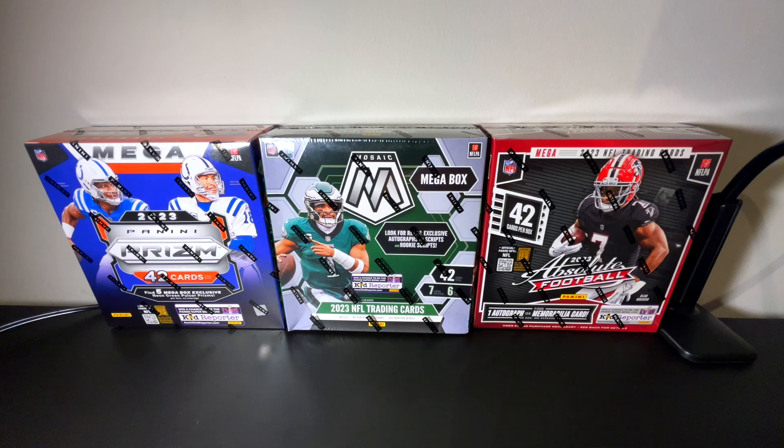What's up guys, Seth here with VH Sports Cards bringing you another comparison video. Today we have the mega box of Prism, Mosaic, and Absolute. We were able to find this at our most recent Walmart restock, and we just thought, hey, Absolute megas are the most recent thing to have come out — Mosaic and Prism have been out for a little bit — but yeah, this is a fun little video that we are excited to bring to you today.